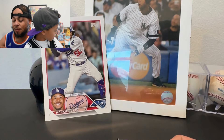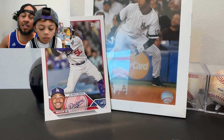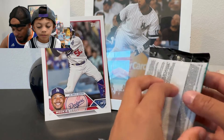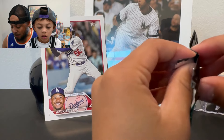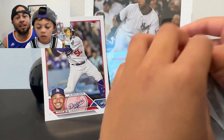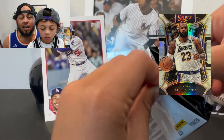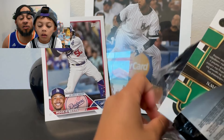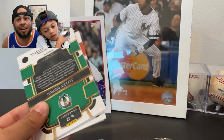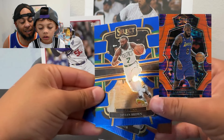Each box is going to come with six packs, four cards per pack. Some of the really cool changes that Select has made to this product: there's a new retail exclusive mezzanine level that you can only get out of these retail blasters and mega boxes, which is awesome. There's also tons more chances to get numbered parallels in these boxes.